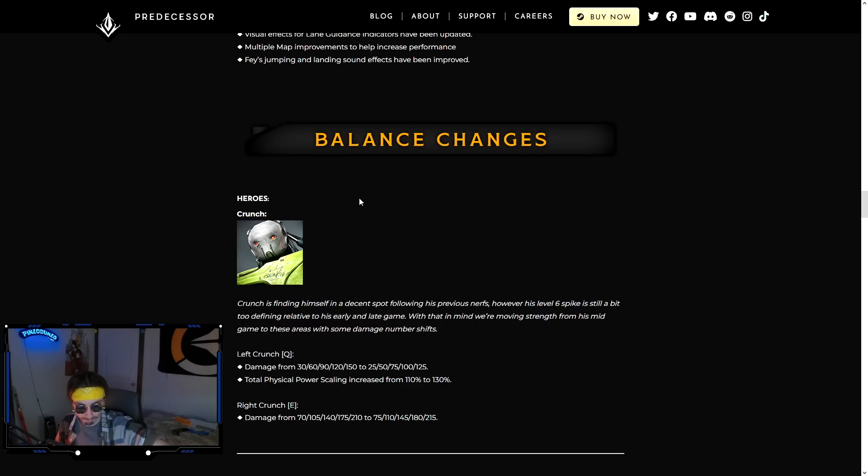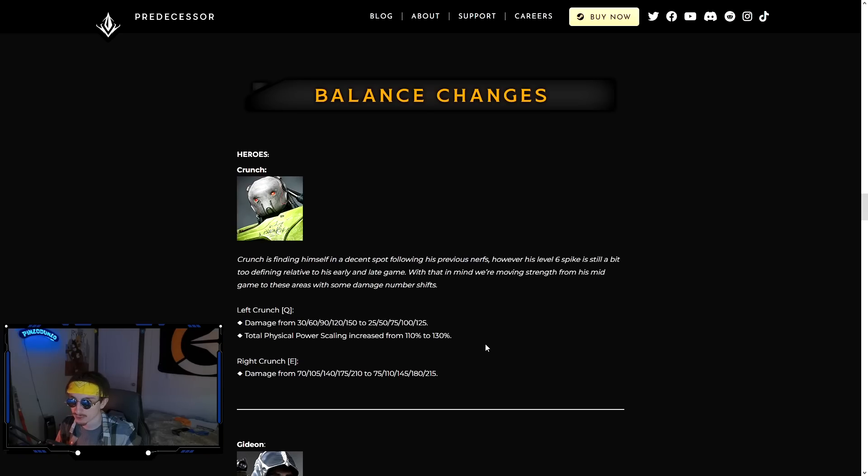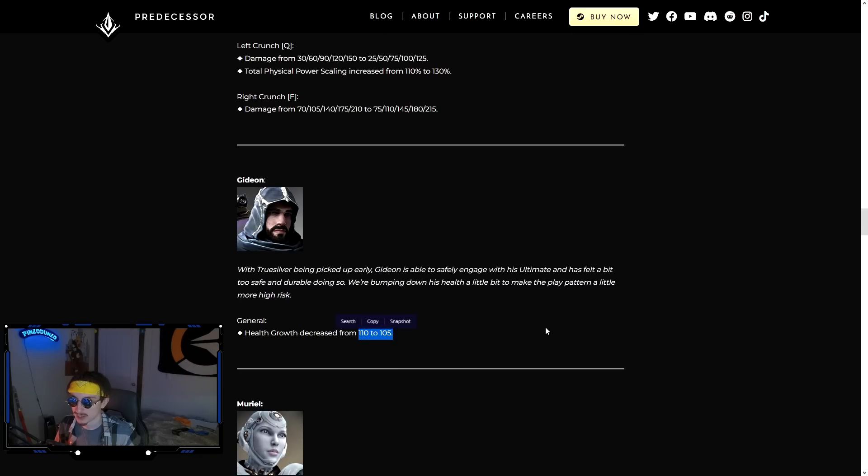Balance changes: Crunch gets a net buff. He gets five extra damage at every rank on his E, and his Q loses some base damage but gains 20% extra scaling. With more than around 200 power you're doing more damage. This will make his jungle clear very good. I don't know if it'll bring him into true contention with other junglers, but it's a good start.